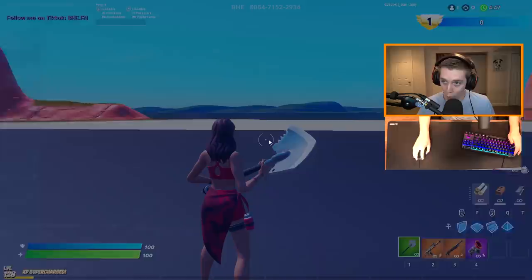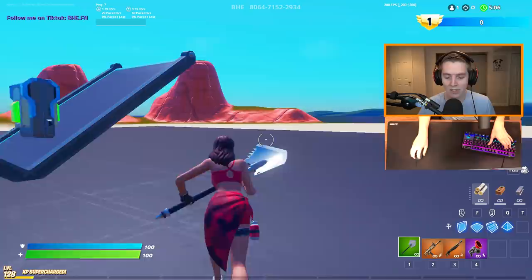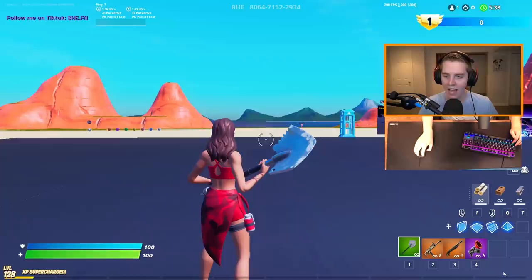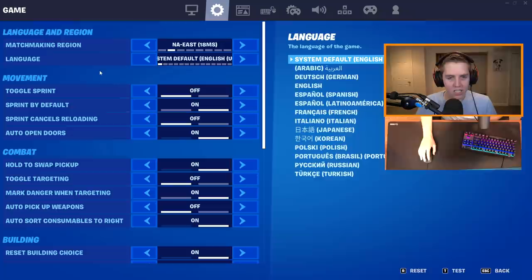But if you want to botwalk, if you go to your keybinds and bind something on sprint, while sprinting with sprint by default on and you press your sprint keybind, you're going to botwalk. Another main reason to have sprint by default on is because you can take sprint off of left shift — you get a free keybind. Left shift is one of the best keybinds you can have. I suggest putting it on cone. I use left shift for crouch.